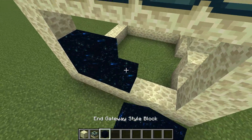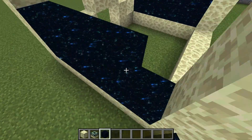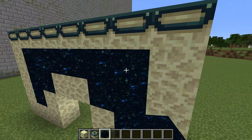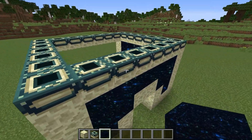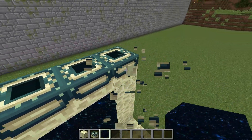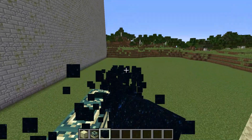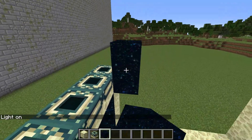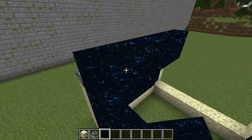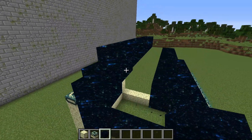Now I'm filling in the voids using end portal style. I fill in the front as well. So I'm removing these blocks from the front and back. Great! Now I'm building a roof using end portal style. I continue to build the framework. Almost finished.